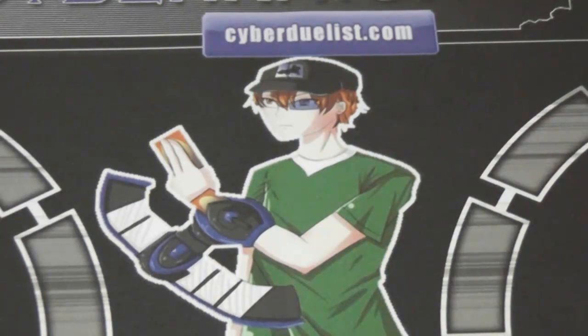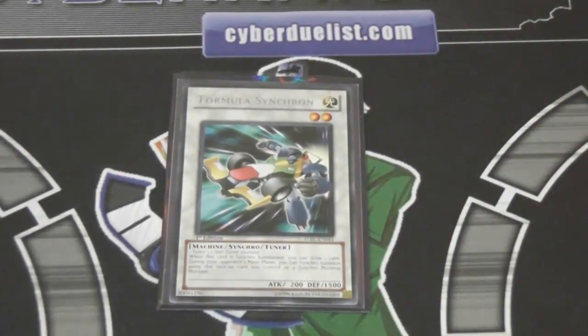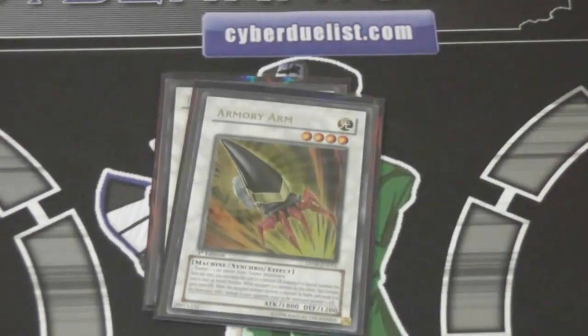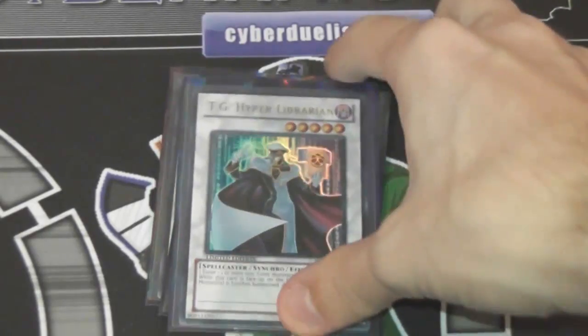Now we get to the Extra Deck. The Extra Deck is a little pricey, I'll admit, but you can change around some things to fit how much money you have, or hopefully you already have a bunch of these cards. A few of them are even getting reprinted, so that's why I still kind of consider this a budget deck. Formula Synchron — it's possible to use, so you might as well go for it; it helps you draw. Armory Arm — another one that's possible and can come in handy in tight spots. T.G. Hyper Librarian — that was reprinted recently, so it shouldn't be too hard to get.